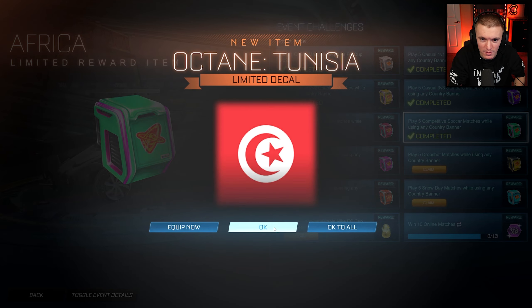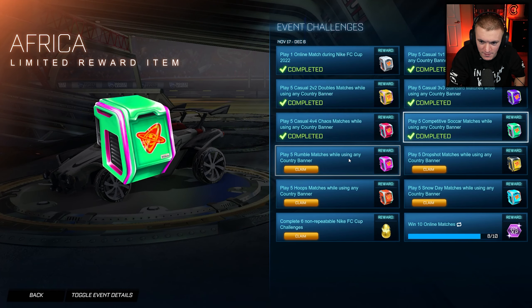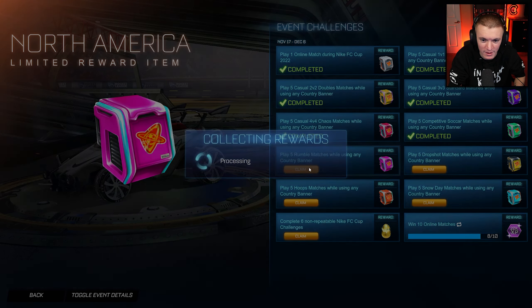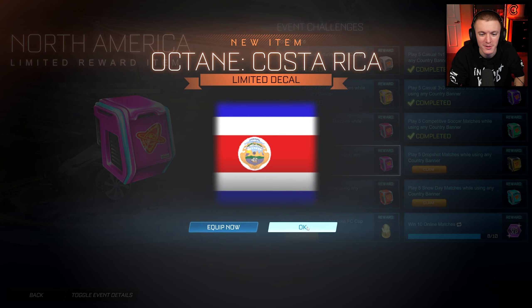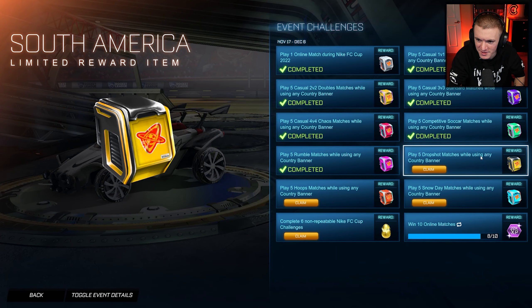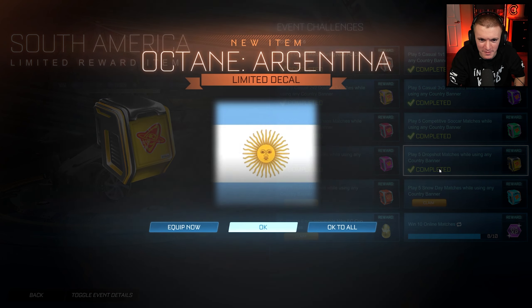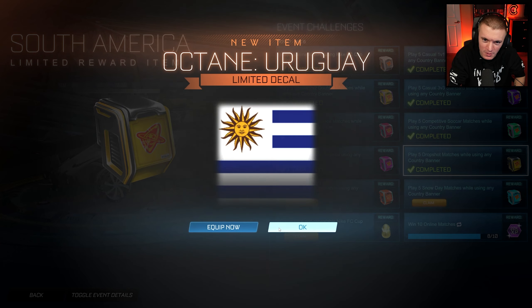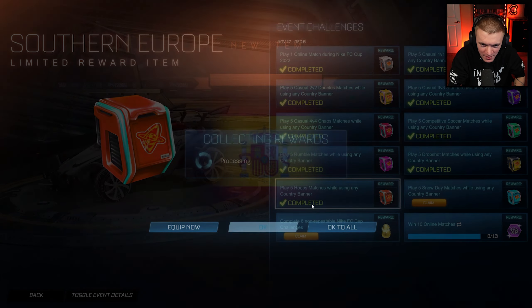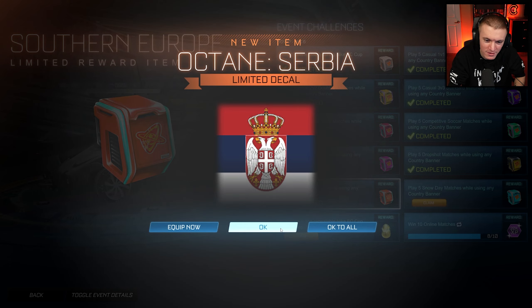Play five competitive soccer matches — we got Africa. Cameroon, Ghana, Senegal, Morocco, Tunisia, Nigeria — which is also a really good one. North America: Canada, USA, Mexico, Costa Rica. Drop shot gets us South America: Argentina, Brazil, Ecuador, Uruguay.